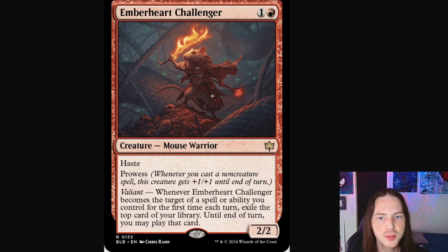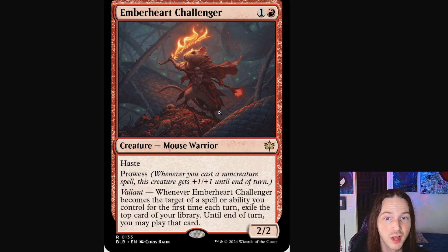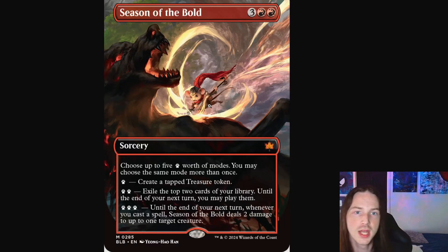Let's take a peek at Emberheart Challenger here — a beautiful little mouse warrior wearing leaves and a little tiny cloak. This mouse has maybe a wand of some kind in one hand, and in the other just a blazing sword. In the distance you can see thorns wrapped all around and what looks to be a dead or living snake, and a pile of dead refuse — bird skulls, a rabbit skull. Emberheart Challenger, you are in the midst of battle.